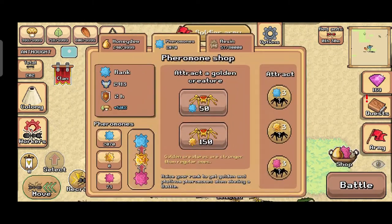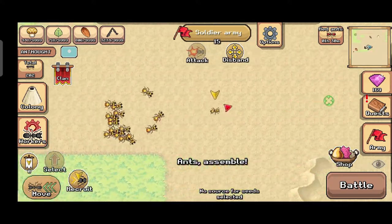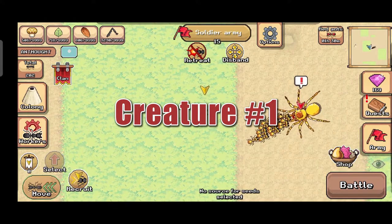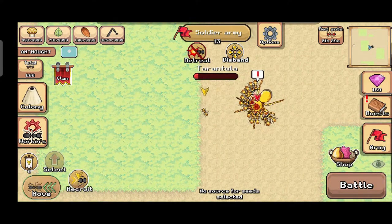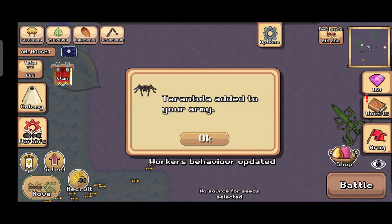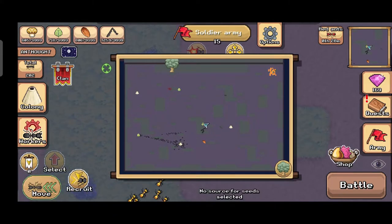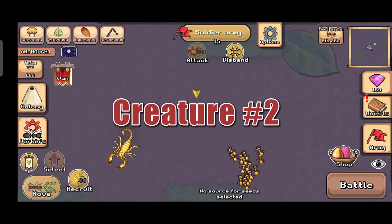Welcome back to Pocket Ants gameplay. This is a 2000 blue pheromone summon for golden creatures. Creature number one is a golden tarantula — golden tarantula in Pocket Ants is stronger than a normal tarantula. We killed it and captured it, adding it to our army. Each summon costs 50 blue pheromones, and we have 2000 to spend.